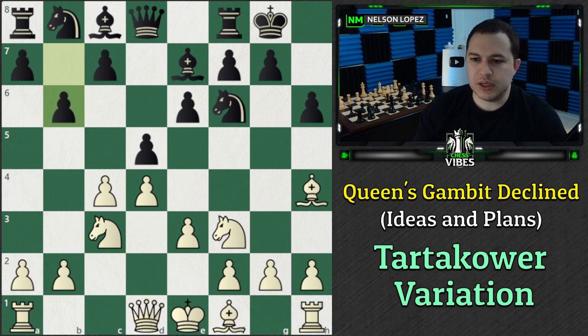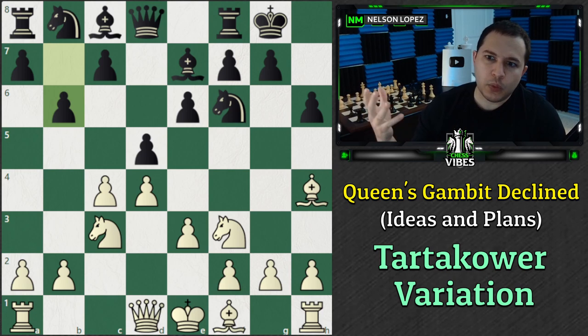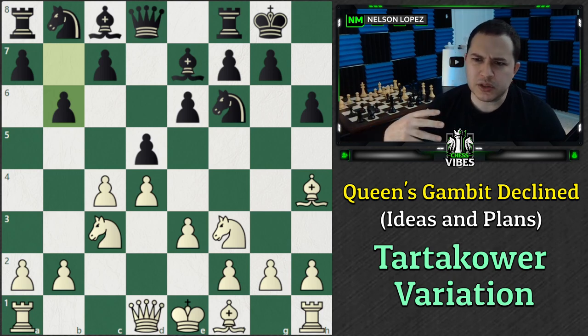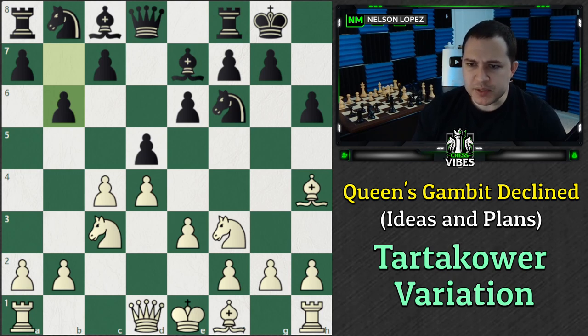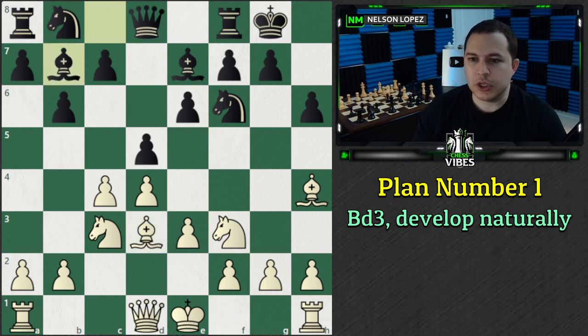This is the starting position for the plans and ideas we're going to talk about. I'm going to focus on giving you the plans from the White side, but just know that if you play this as Black, knowing what White's plans are is really helpful. You kind of know what to expect from White and can use that to plan your own game. It's going to be beneficial regardless of whether you play this from White or from Black. From this position, there are essentially three major plans that White can adopt. Number one is basically just ignore it, don't really worry too much about what Black is doing, and develop your pieces naturally.